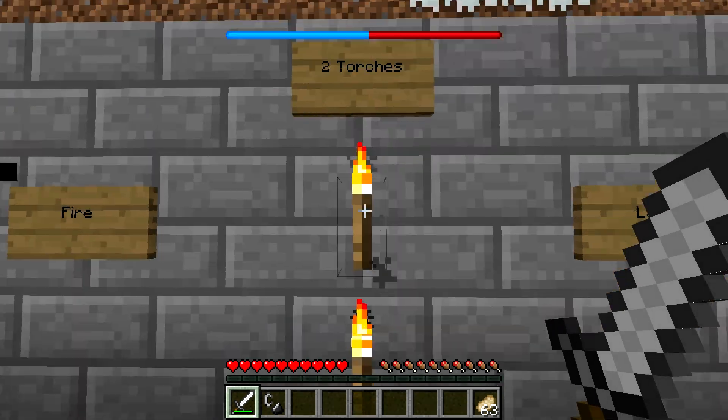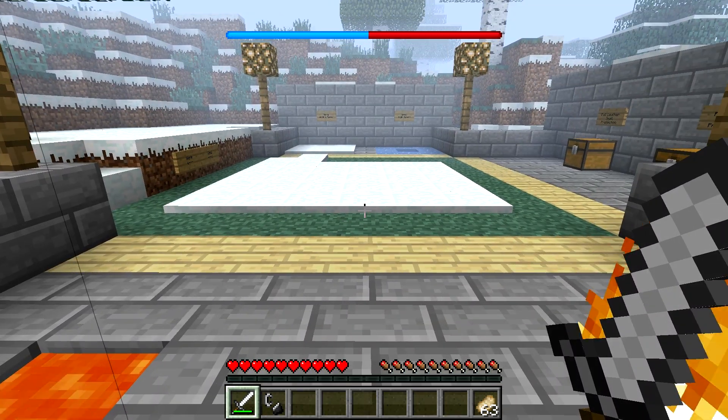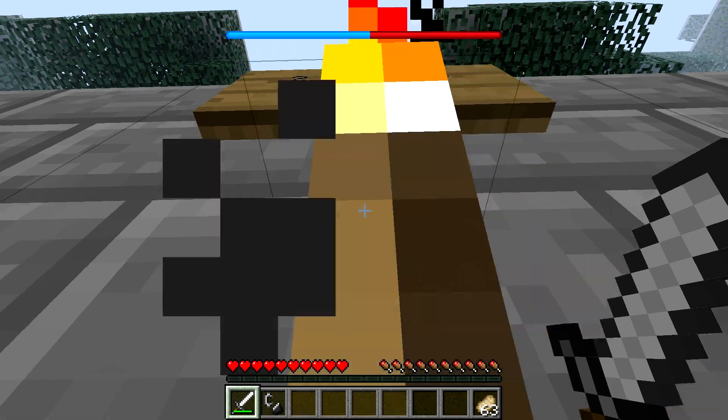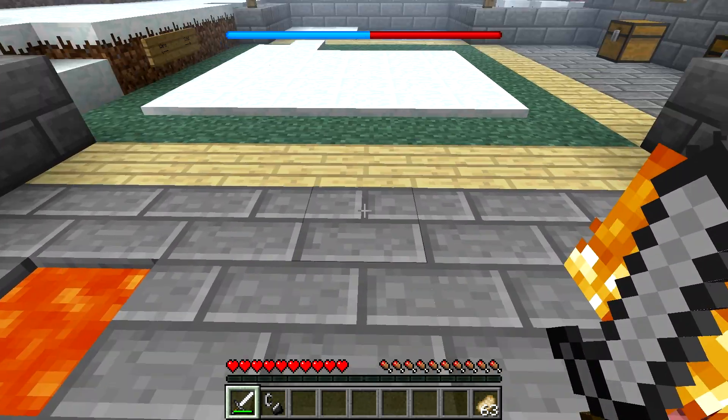The second method of warming yourself up is to stand inside two torches. Here I am standing in two torches, and this will actually not make you hotter — it will just maintain your temperature. So the cold bit of my bar isn't going to increase, and the hot bit isn't going to increase either. It just maintains your temperature.